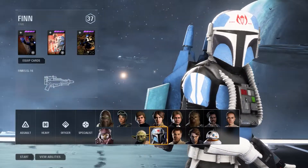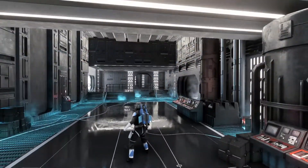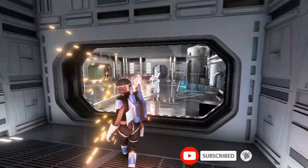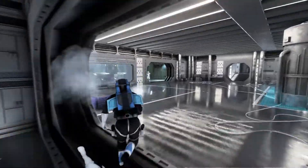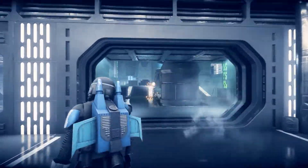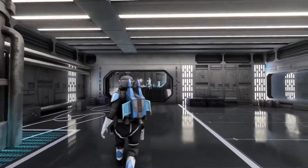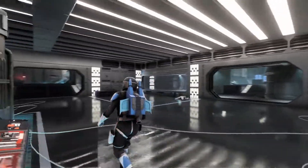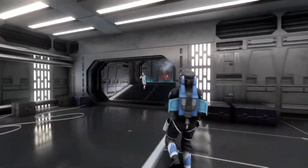We loaded up some arcade on the Death Star to test out Fen'Rau in action. Right off the bat we have this custom blaster holding stance animation — it's more of the pistol stance instead of the rifle stance. There's also a custom blaster sound too.